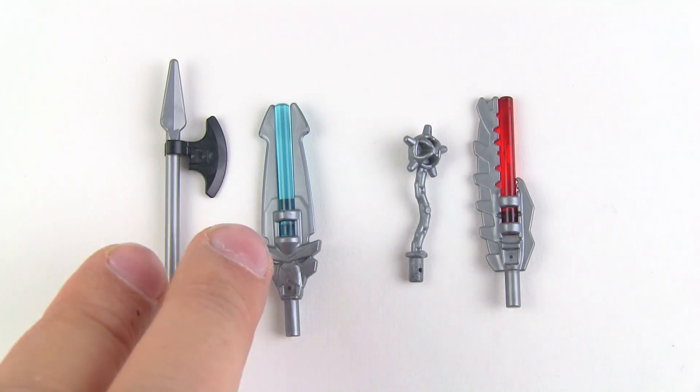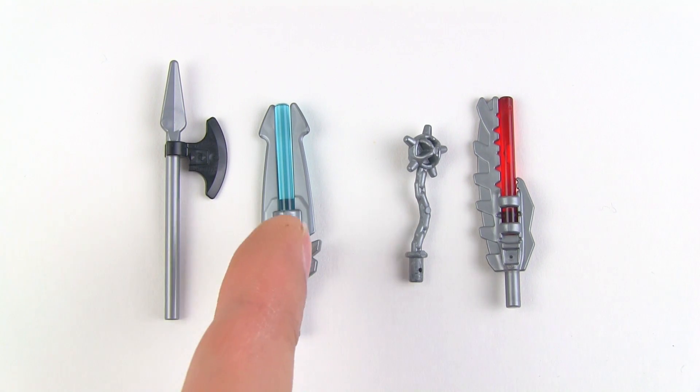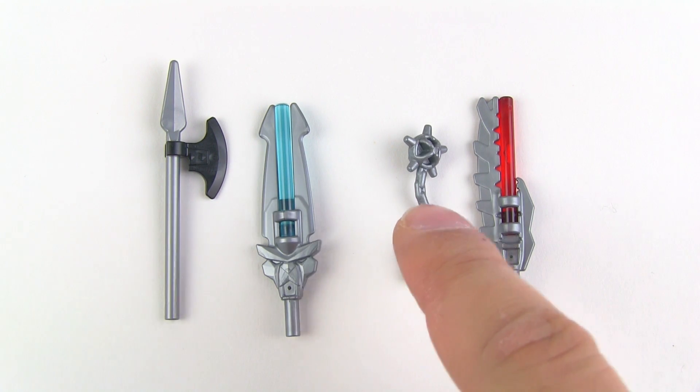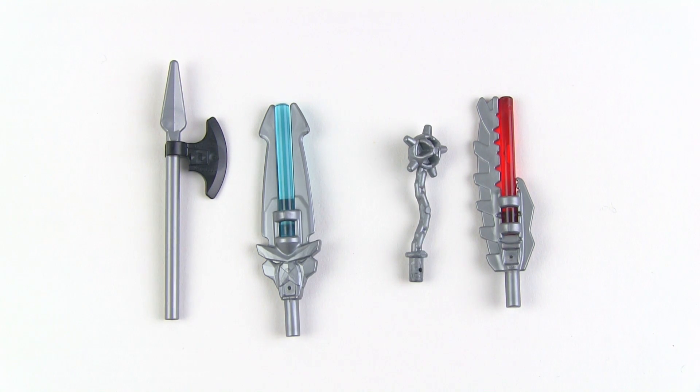For weapons, the two on the left are for Laval and the two on the right are for Kragger. This first one is called a Jahak, and it's basically a halberd — a long-handled axe with a point on the end. His chi-powered sword weapon is a Valleus. Over here for Kragger, he has a Gronk, which is basically a flail — an actual real weapon, worth looking up. And for his chi-powered weapon, it's the Vengeus, one of the common Croc Tribe weapons.